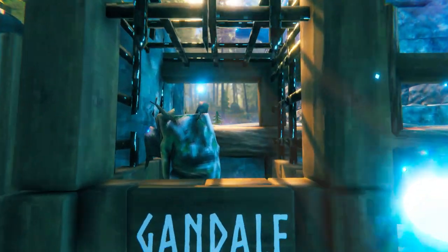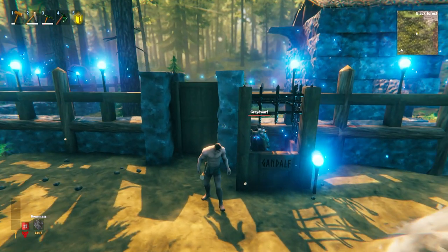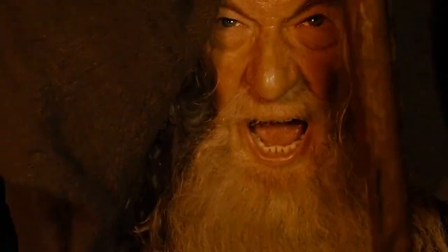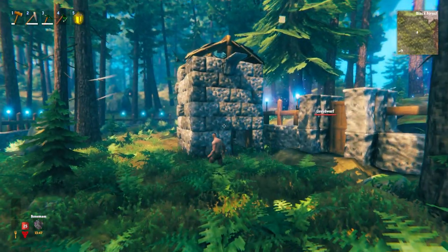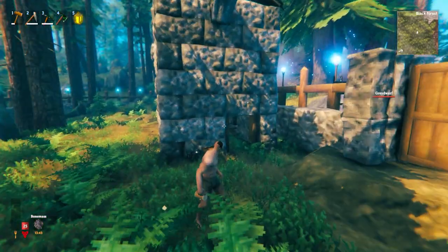Gandalf the Grey Dwarf. If anybody tries to get into this base who isn't a Grey Dwarf, all he has to do is stand there and say: "You shall not pass!" Just inside the gate, we have this building right here, which is the building that all Grey Dwarf bases in the game currently have. It's a little bit run down.